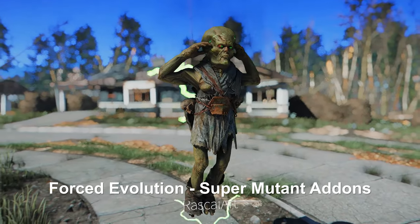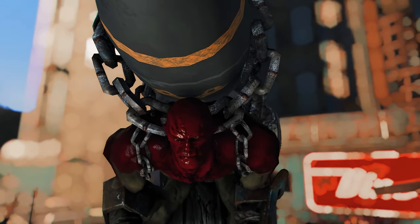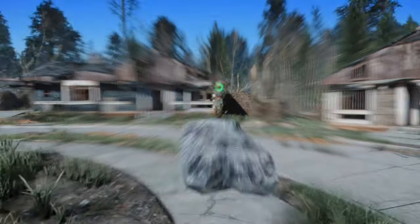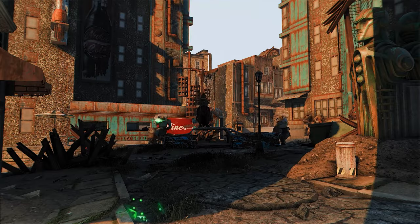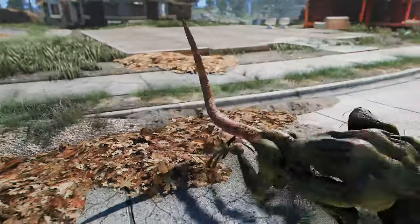Next up is Forced Evolution: Super Mutant Add-ons. This mod enhances super mutants by modifying their textures to high definition, making them more vivid and detailed. It's an extension of the Super Mutant Redux mod, which also improves the appearance of various armors worn by super mutants. Additionally, the mod introduces a new type of red-colored mutant that can launch rockets, adding variety to the Commonwealth's mutant population and making your Fallout 4 experience even more thrilling.